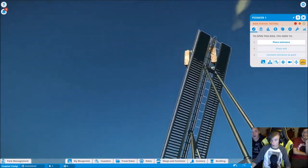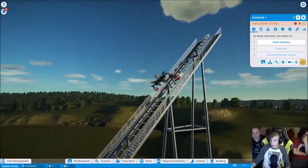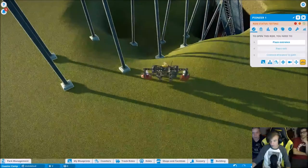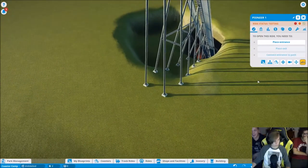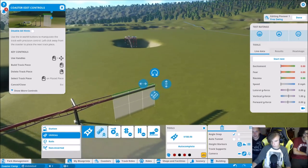The cart crashes spectacularly. Everyone reacts with shock. At least it wasn't real people — the guests just poof and disappear. The coaster explodes and the cart is gone. Someone remarks the designer is going to kill somebody.